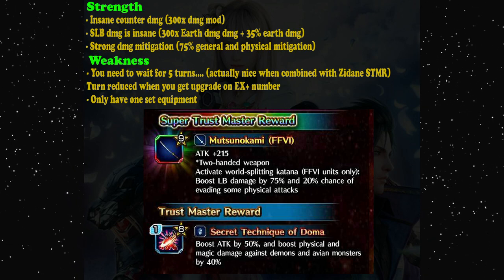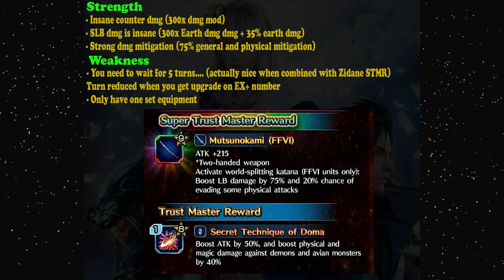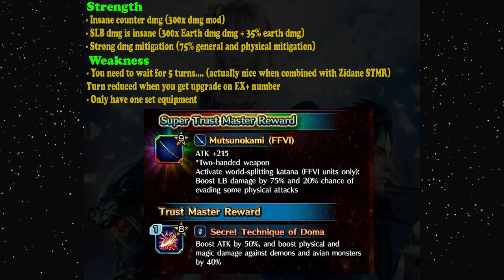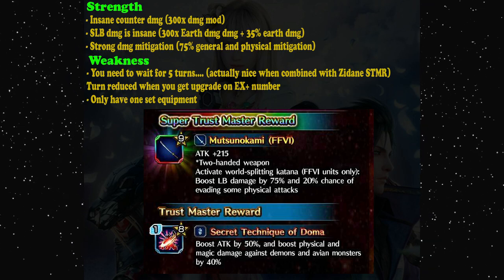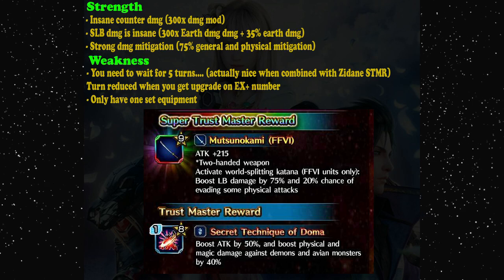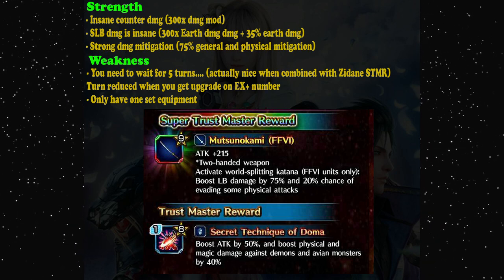So he can survive physical attacks and some magical attacks. If you worry about physical attacks, you can simply give him 100% physical evasion — that way he can become a really insane damage dealer and provoker. You don't need to equip him with a passive provoke because to get that awesome 300x damage modifier on normal attack, you really need to cast that provoke every turn.